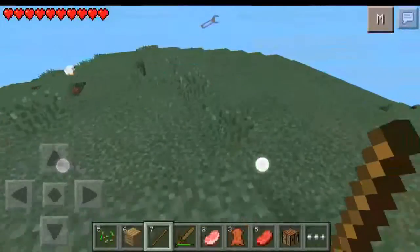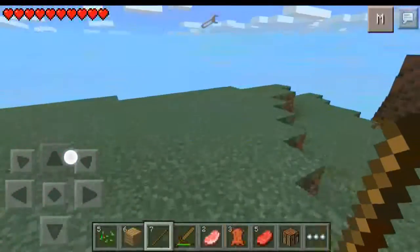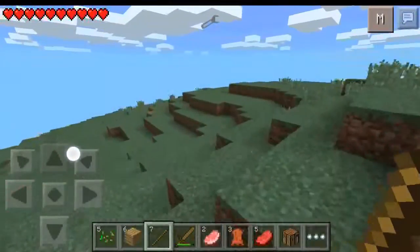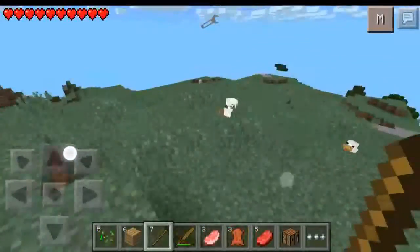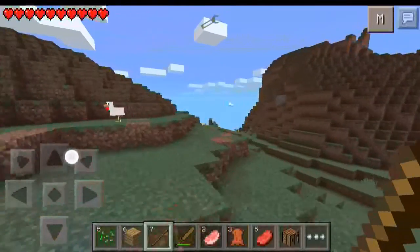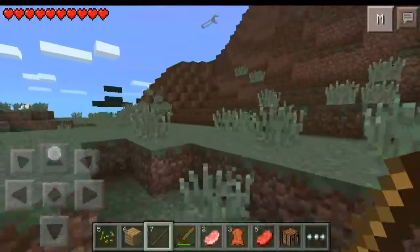And as you can see, I believe I'm in an extreme hills biome, because I can look up and right there are the clouds. Alright, I'm trying to look for some full-size sheep so I can go ahead and get some wool for tonight. Well, it doesn't look like I'm gonna find any, so I might as well go to this sheep up here.